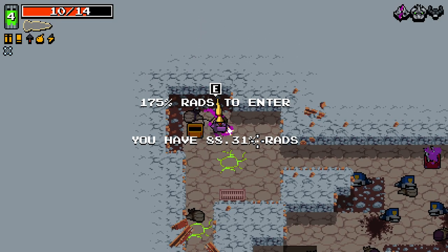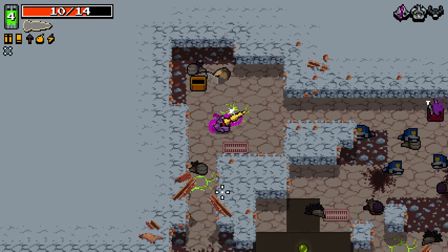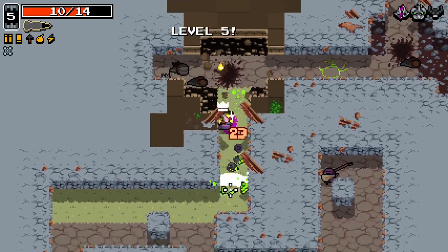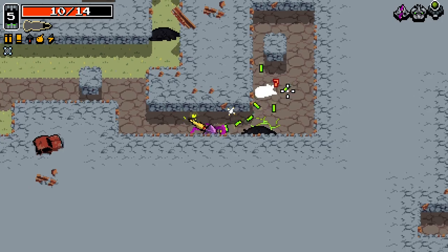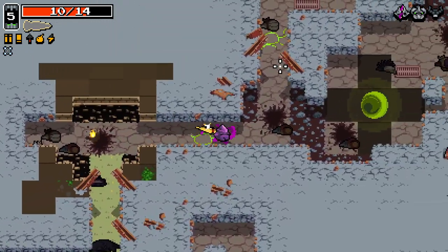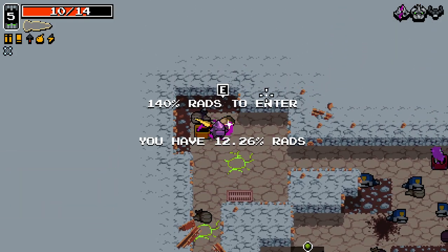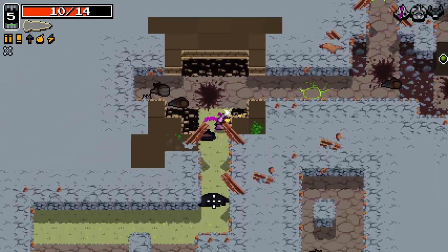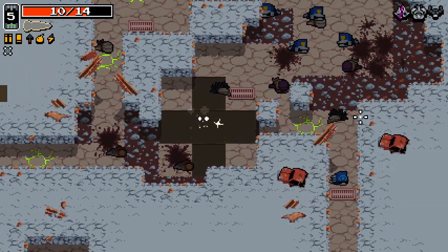What's this? 175% rads to enter. You have 88.31. 175%? How does that work? I'm guessing I have to be max rank to get in there? What the hell is that? I have no idea. I'm a little confused by that.